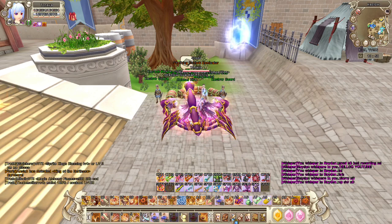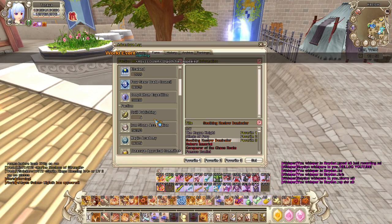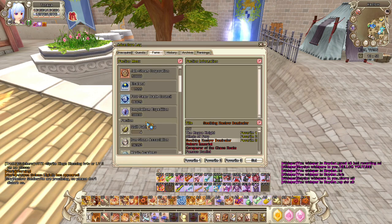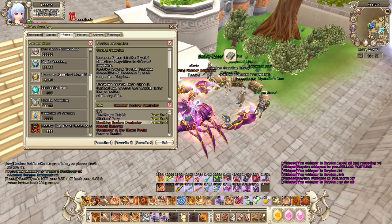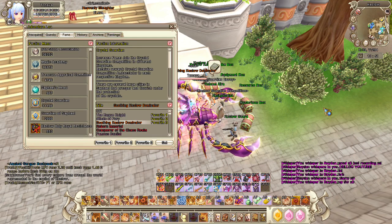First off, what you guys need to know is that Crystal Guardian fame is the one that you can get when you do Guild War every Saturday and Sunday. Guild War is a guild versus guild PvP — when you enter that area, you'll be able to fight with other players. But there's also some Guild War that's just PvE, where you just need to kill some mobs. The fame you get from doing that is Crystal Guardian fame. With that fame, you guys can buy a lot of useful stuff.